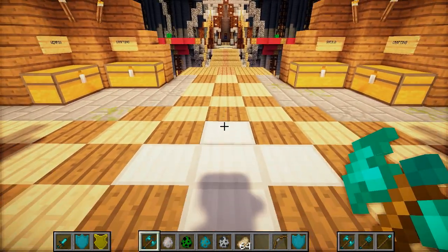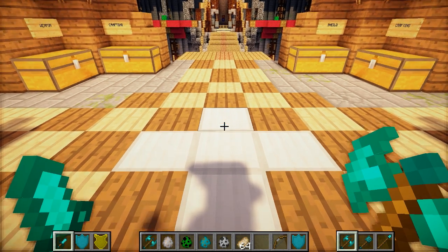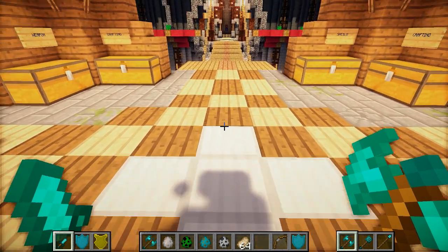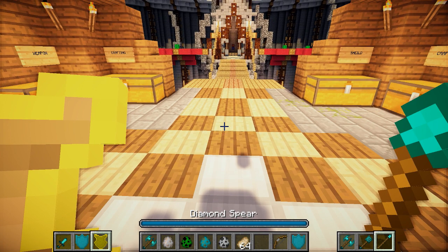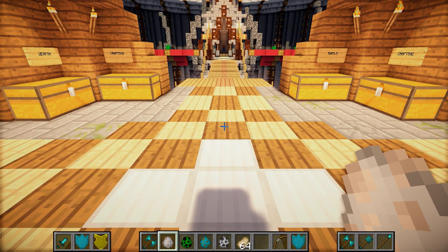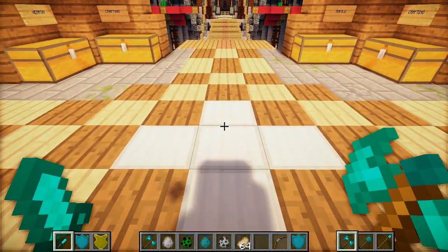To switch to these extra inventory slots, you can press the R key, and this is fully rebindable in the controls menu of the mod, which is kind of awesome. You can use your scroll wheel to select different ones, or you can use one, two, or three to go back to your normal inventory slots, and then press R again to go back to your special inventory slots.